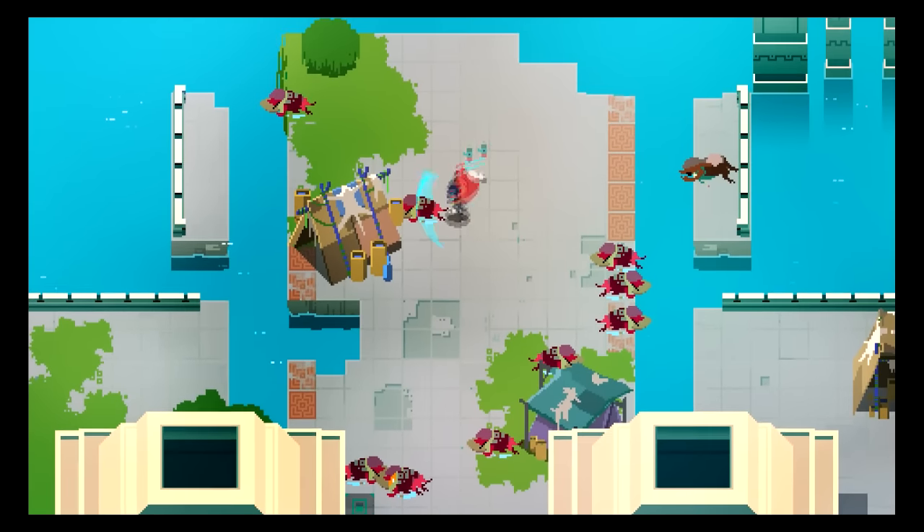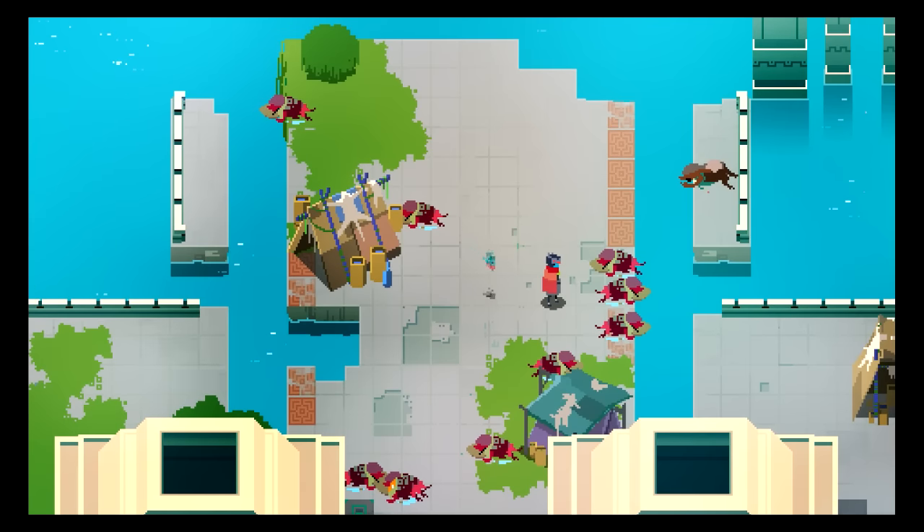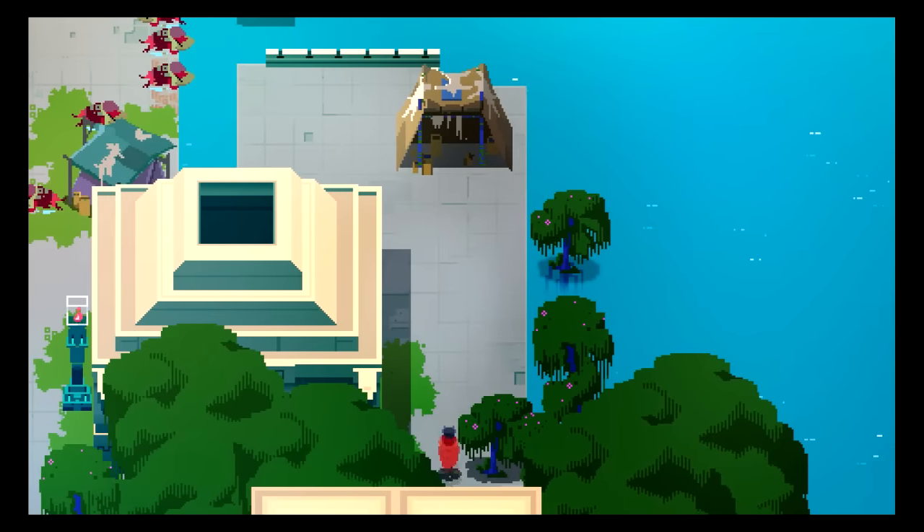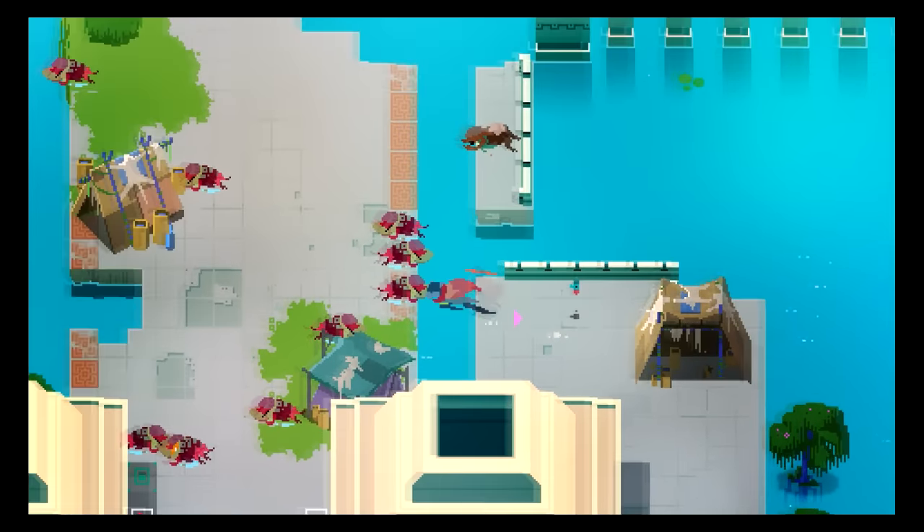There is no spoken dialogue, and indeed, apart from the tutorial, no real-life language in the game. Everything that needs conveying to the player is done with visuals. So let's look at how your first 10 minutes with Hyper Light Drifter will teach you everything you need to know.